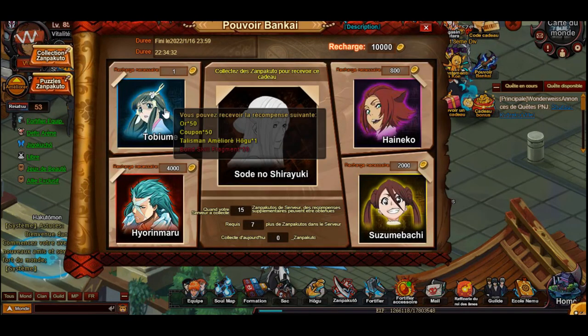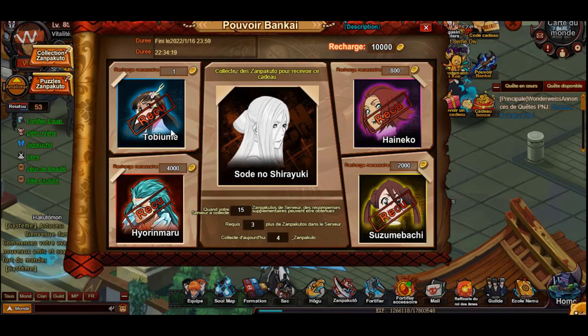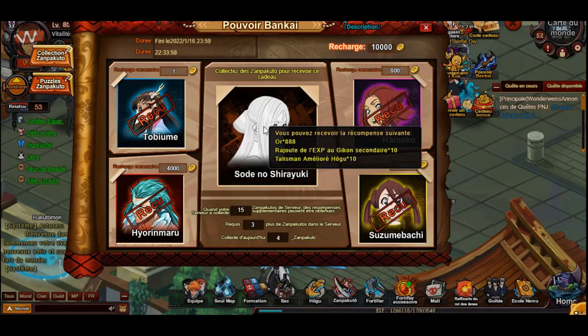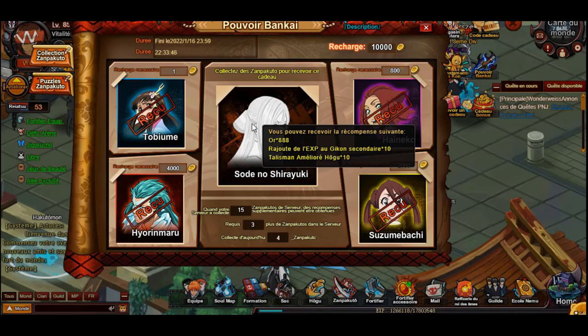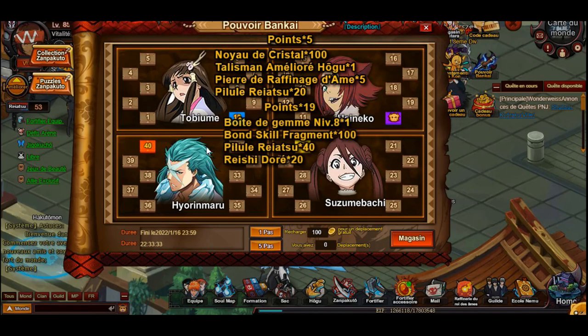They also have Bankai Power, which is the best event in the game. If you top up one dollar and then 15 other people top up one dollar, you get an extra 888 gold - massively worth it. You could spend a whole year farming this event. It'll cost you five dollars every time and you'll get roughly a thousand gold every day, so about five thousand gold total for five dollars, whereas five thousand gold normally costs around 125 dollars. It's an event you should definitely top up on.